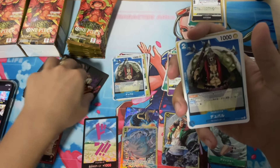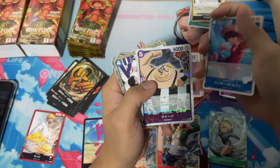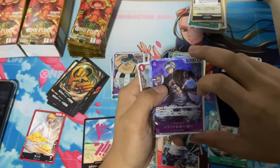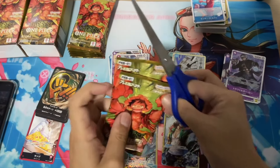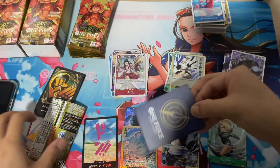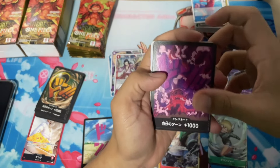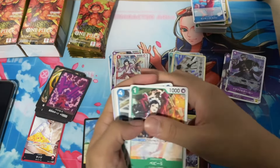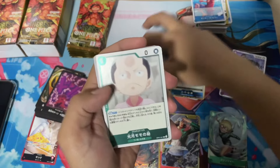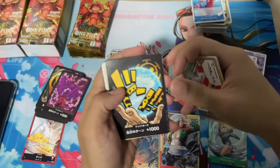Then we got another Lucci Dawn. That's Duval, Virgo, DeLinger. Another Queen — a Jolly Roger Queen. Queen being accessible now is good for everyone. I remember there was a time everyone was buying the purple starter deck just to have access to Queen, so everyone would get a copy. Most of the starter deck cards people just throw away or give away now — definitely more accessible. That is the Magellan Dawn.